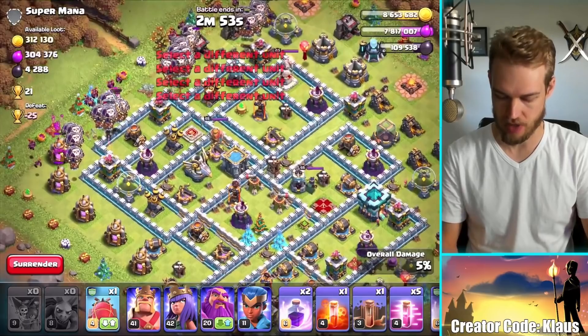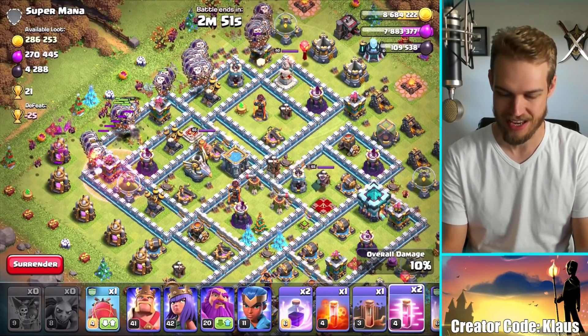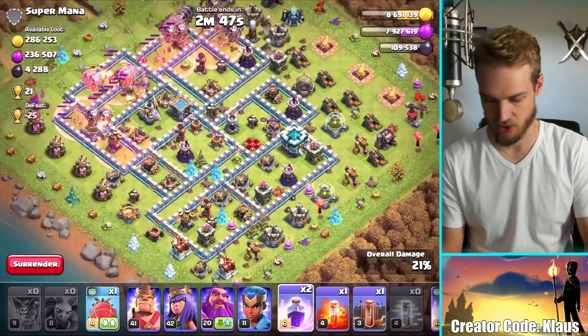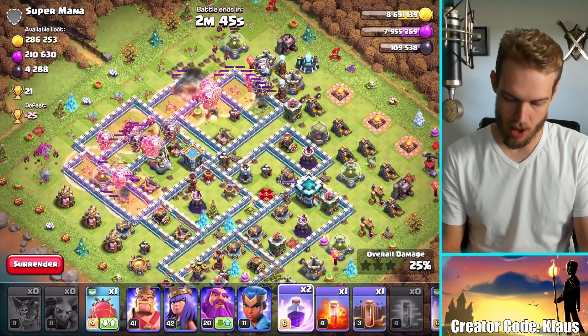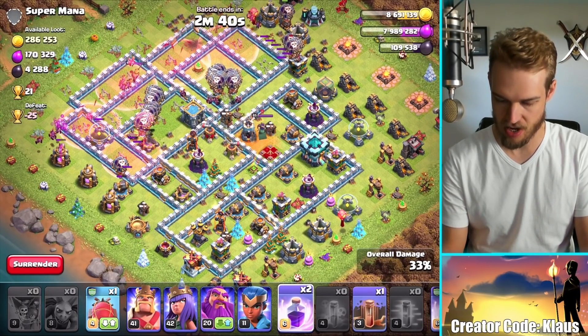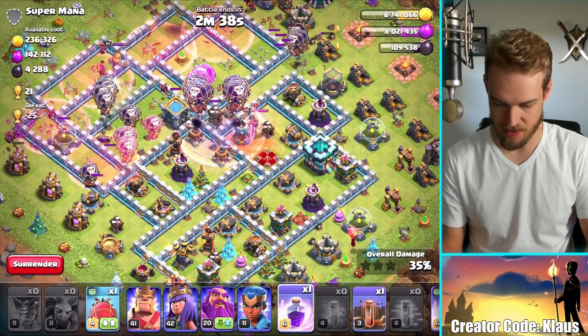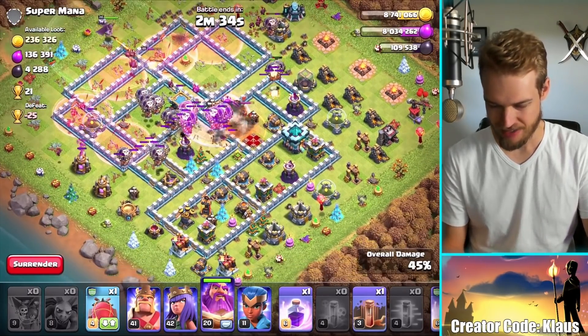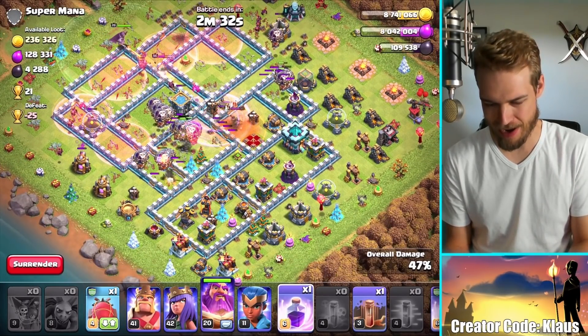I'm going to come in from the bottom side, though I probably should have come in from the other side to be honest, because that's where all of the dark elixir is down at the bottom. But I'm always down for a challenge. Plus there's not a whole lot of firepower in the core. So let's pop this queen and rage up these balloons in the middle.